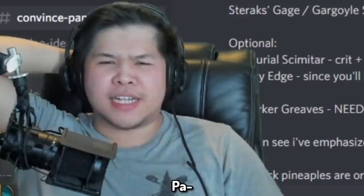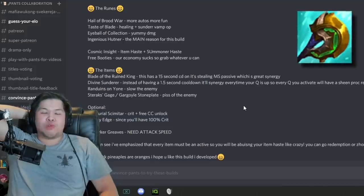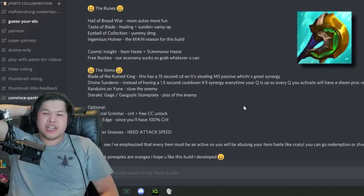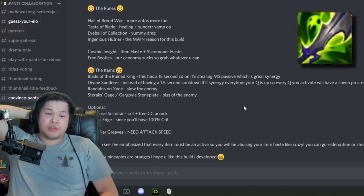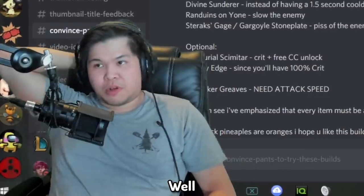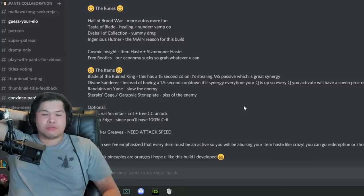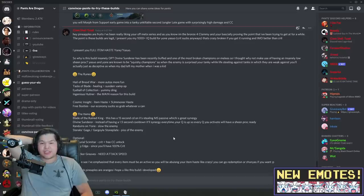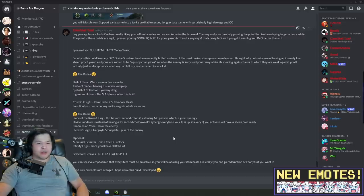Movement speed passive, which is great synergy with item haste. Divine Sunderer — instead of having a 1.5 second cooldown, it synergizes every time your Q is up, so every Q you activate will have a Sheen proc ready. Randuin's on Yone to slow the enemy. Sterak's Gauge. Gargoyle Stoneplate to piss off the enemy. Optional Mercurial Scimitar for crit plus free CC unlock. Infinity Edge since you'll have 100% crit if you go Mercurial Scimitar. Berserker Greaves for attack speed.